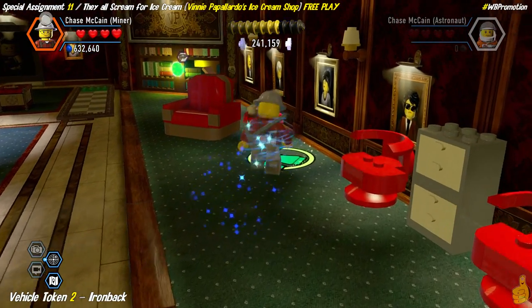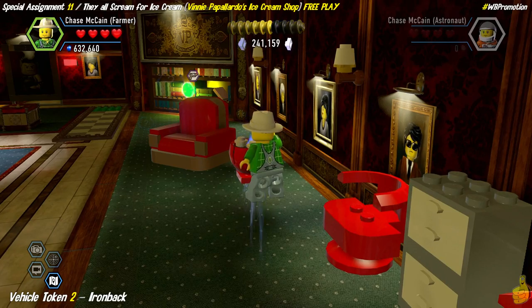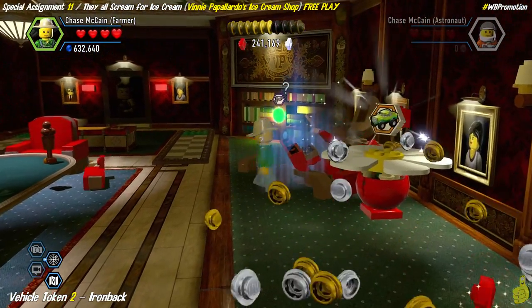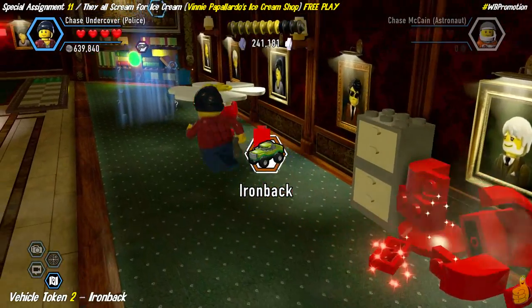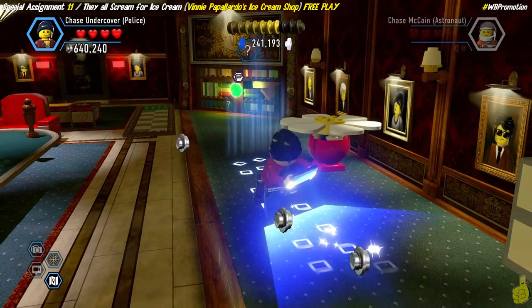Next we switch to Farmer Joe, pull out the watering can, and we've got ourselves a vehicle token for the Iron Back — a weird name. I accidentally added a space in the title there; I'll have to fix that in post.